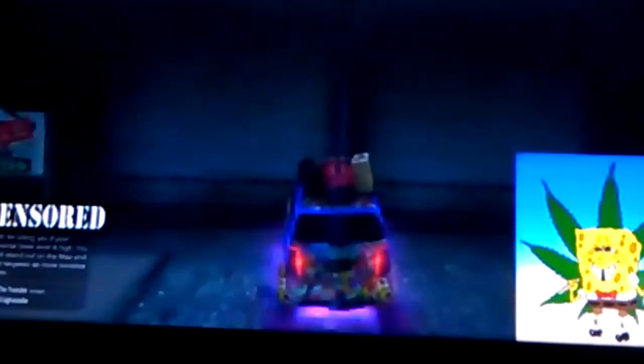Drive another one out and do the glitch again — kill your friend, have him send you a 1v1 deathmatch, get in your car, pull up your phone and stay on your friend's invite. Drive towards the garage and about a foot away from crashing into it, accept the deathmatch, and boom — another one comes from the heavens. Put a tracker on that one too.